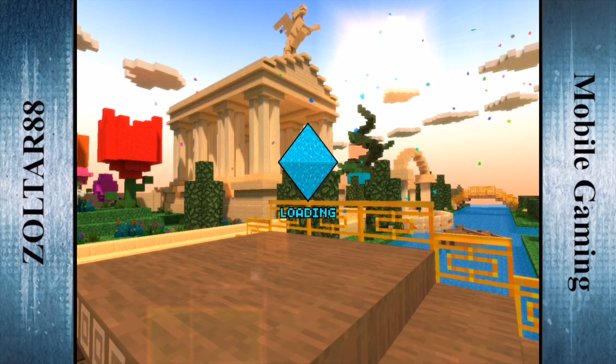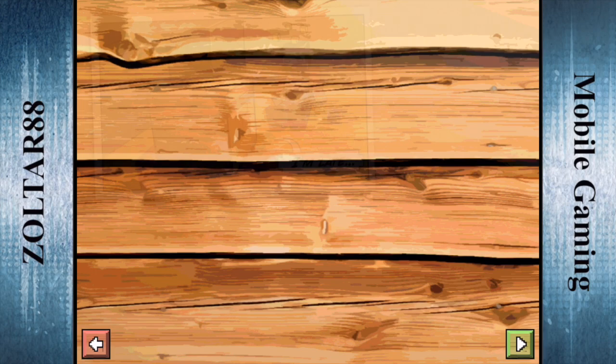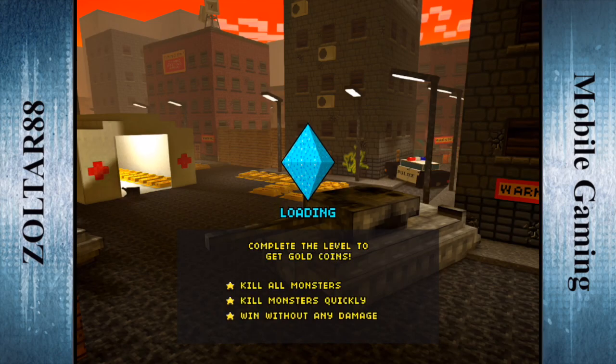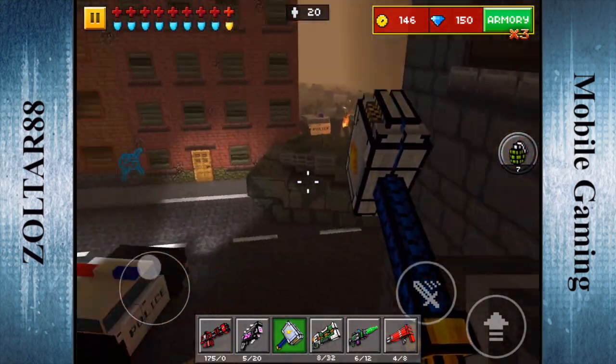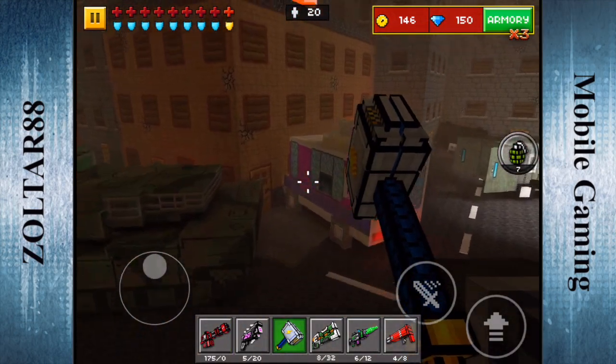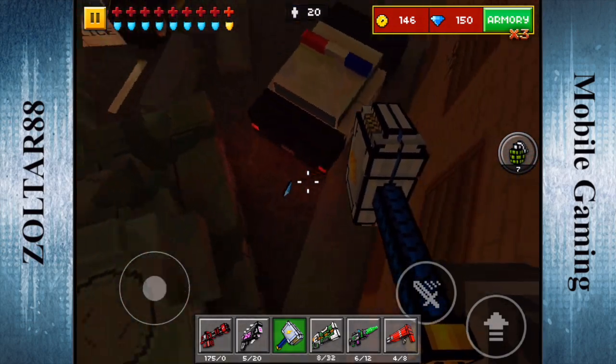So let's get on to the next one, which is going to be in the city. It's going to be hidden behind a tank, so it's going to be kind of hard to find. It's over here — just right behind this thing right here. Go ahead and get that.